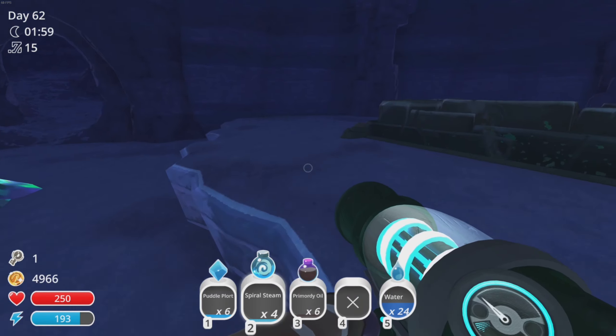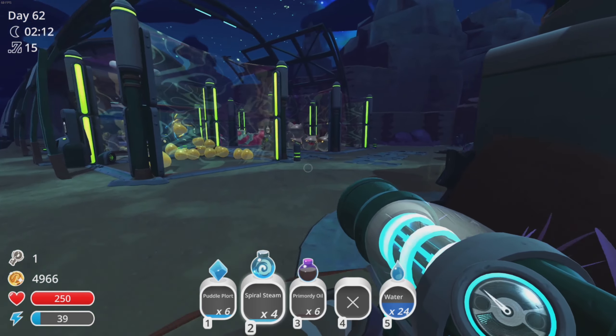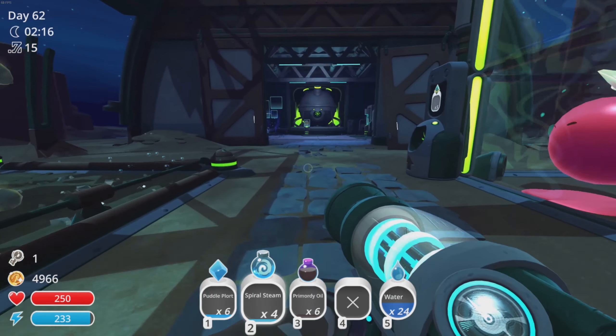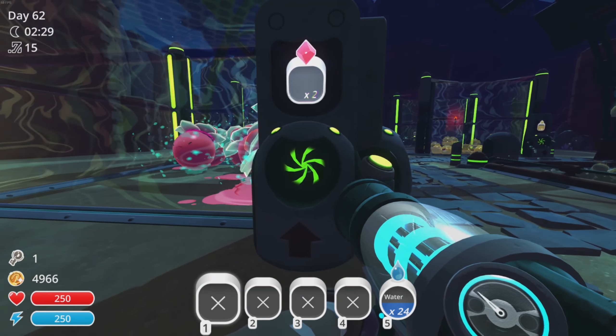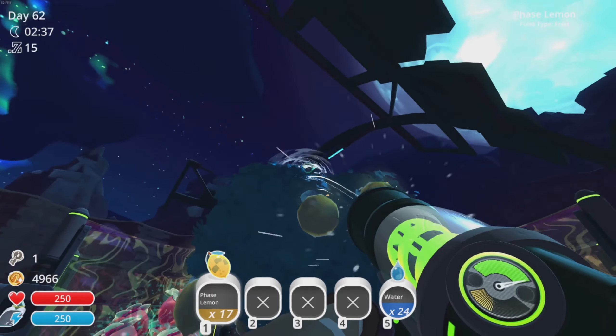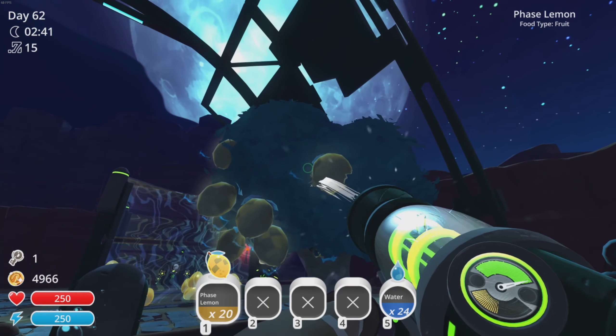I think that's the only one in here, so while we're over here we'll dump off the steam and oil and then go check our stuff over in the foresty area. Actually, before we do that we probably should feed all of our slimes — let's do that. We'll feed them so we can get some more money, and then we will head off to the foresty area.